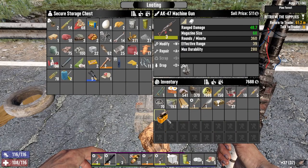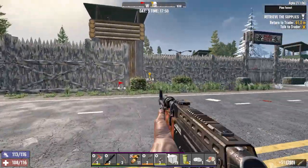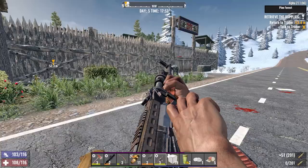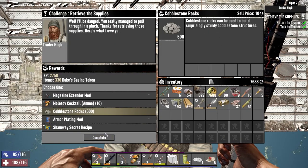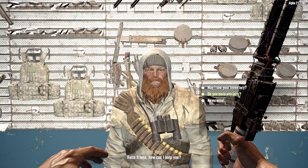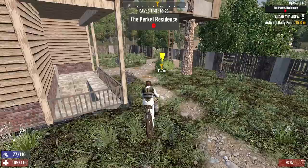Oh hang on - Rad Remover! Meets AK-47, lovely. Oh wow, cobble - we need that actually. They've not been selling much of that. The Perkle Residence - don't mind if I do. Hello, hello, hello.